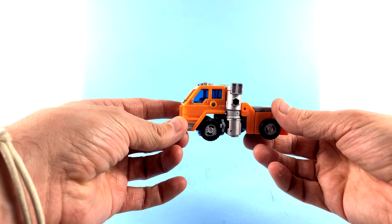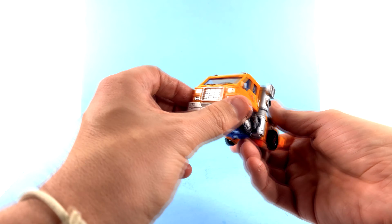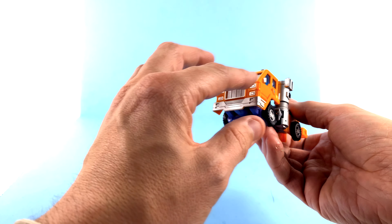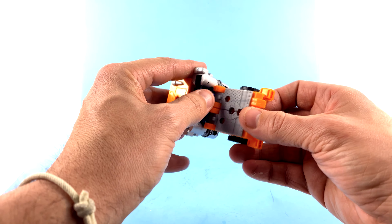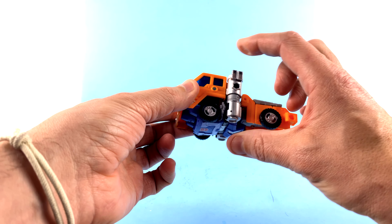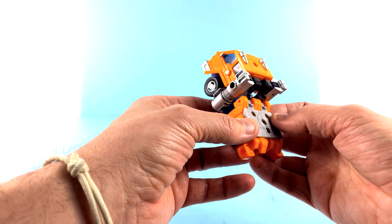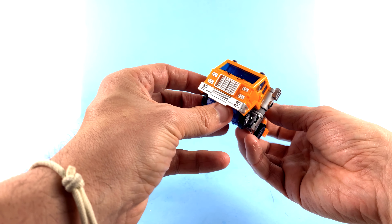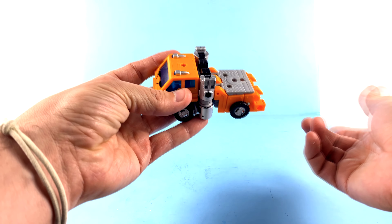We're so used to seeing these guys as super teeny tiny representations that it's almost jarring seeing them as a bigger figure, but I think it's good. Vehicle mode wise I think they did a terrific job. He does have a tendency to look a little too high or too low — that's just a matter of adjusting things to get him flat. There is a big hole going through there, but it doesn't hurt my feelings too much. You've got a nice blue translucent window that hides things fairly decently, with nice silver for the grill, bumper, lights, and smokestacks.